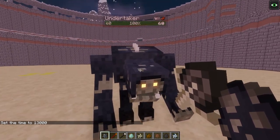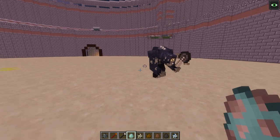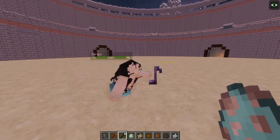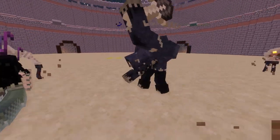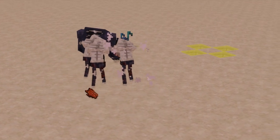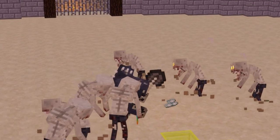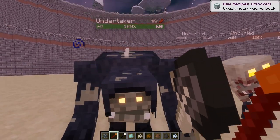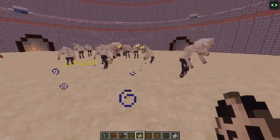Here he is — the Undertaker, and he looks pretty mean and ready to battle. The first mob he's going to battle today is the Siren, who has 50 HP and tries to lure him in with her songs. The Undertaker has already spawned in minions, and the Siren is having a nightmare. The Undertaker wins at 100% health!